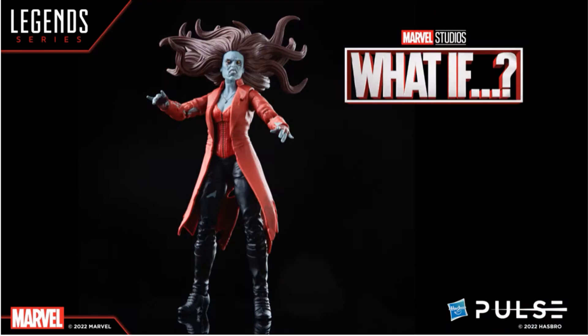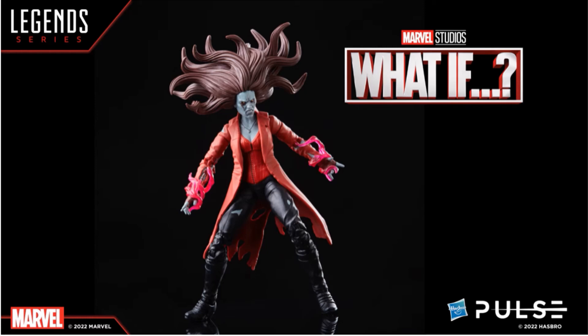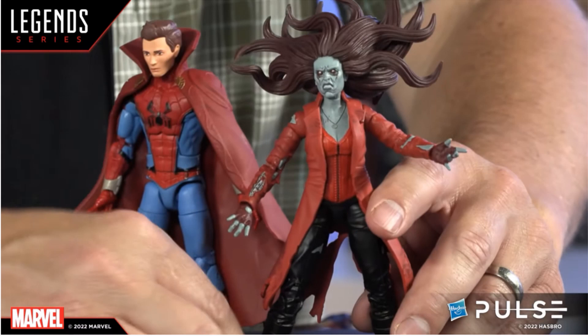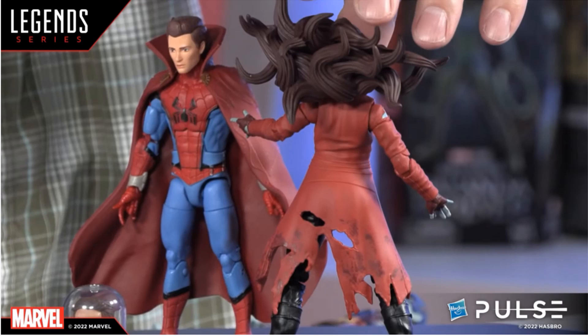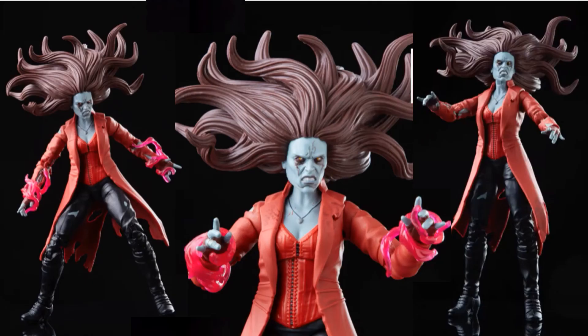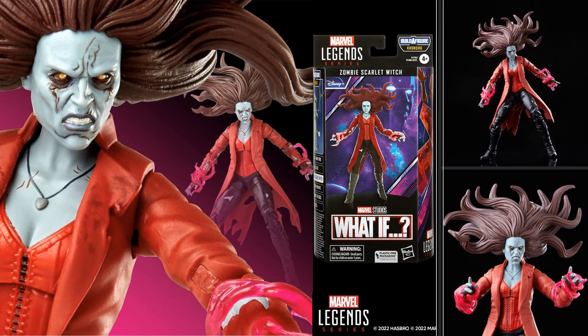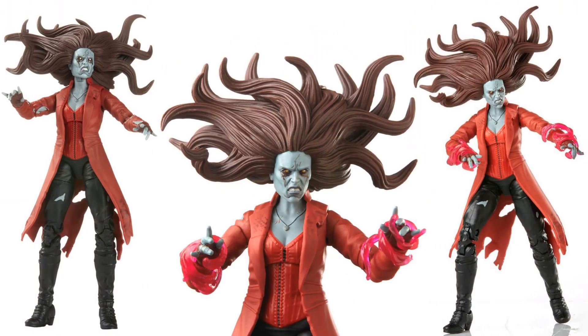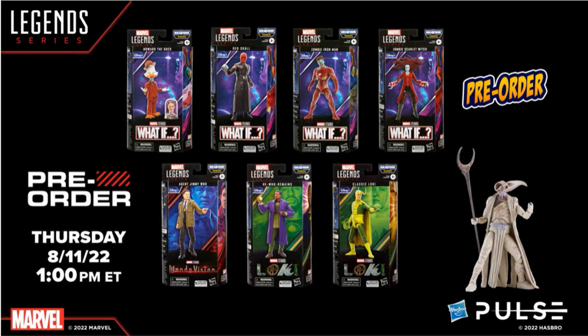The next female is from the What If wave, Disney Plus — it is the zombie version of Scarlet Witch. She was like the villain from the Marvel Zombie show. She's got effect pieces, that massive hair, and a scarred-up face — probably one of the best figures of the year. There's the back showing off that tattered jacket. This is plastic packaging here. The front and back of the package — she comes with part of the Khonshu build-a-figure, one of the legs. Check out that hair. There's the full wave — she is the only female in the Khonshu build-a-figure wave.